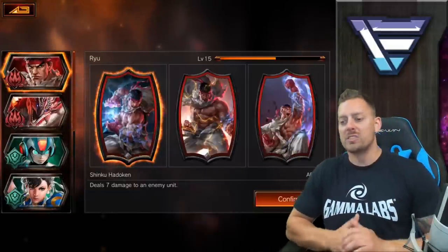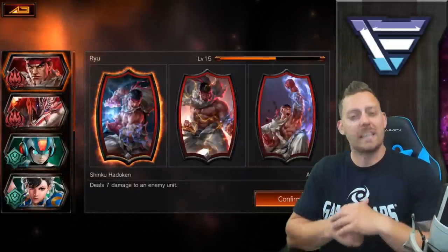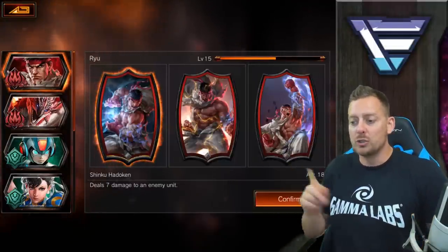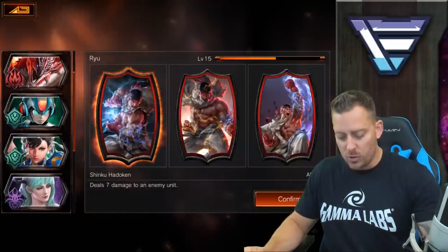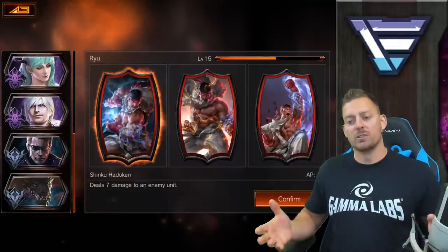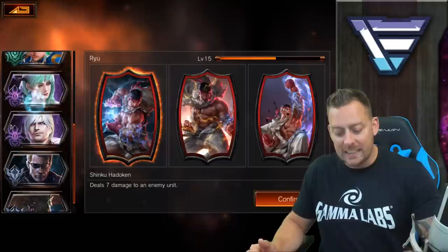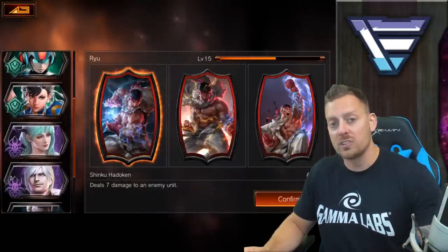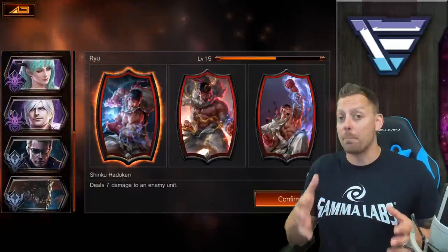We're going to hit on create a new deck, and the first thing that you need to do when creating a new deck is choose the hero that you're going to build your deck upon. It's probably easier to create decks that are up in the top using the red, and they get more difficult the lower you go as far as complicated decks and how to play your deck.